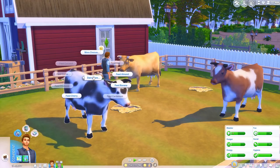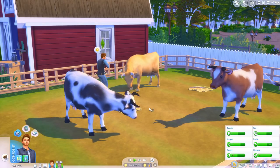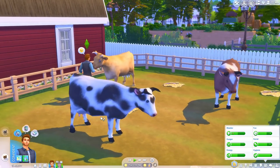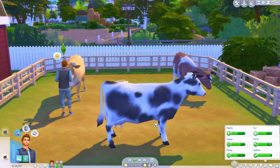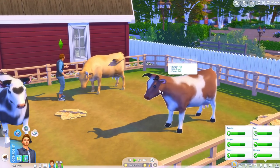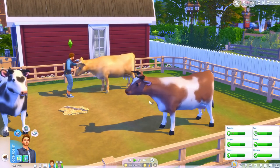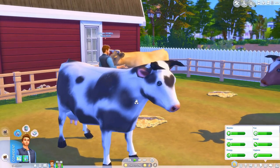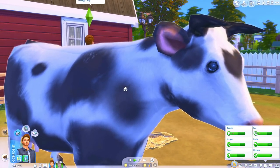Now that we have food, we're going to go ahead and feed this one some bananas. Look how they just move around — it looks so realistic. This looks like actual cows that would be in the game. The way they wag their tails is so cute. I love them, I'm obsessed.